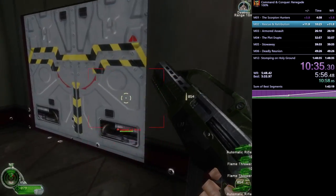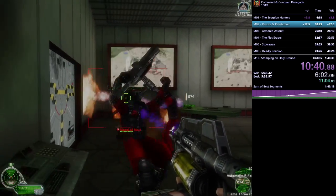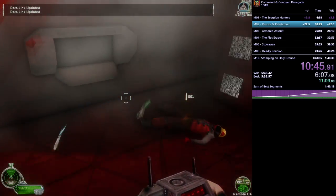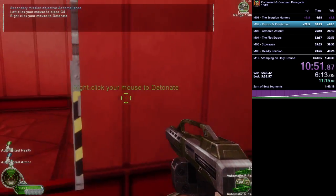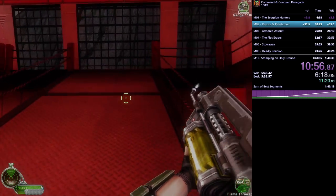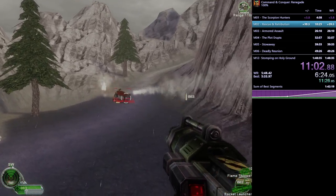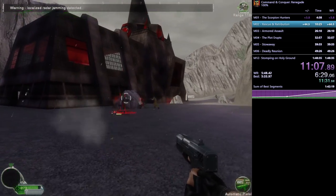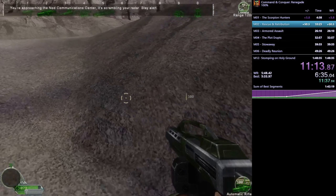He's going to blow up this master control terminal — in Renegade every building has one, which is basically the center point you can blow up to destroy the building. He picks up health and armor upgrades that increase his health and armor permanently by four points each for the rest of the game. In this game health and armor function basically identically — the only exception is that fall damage only affects health, not armor.